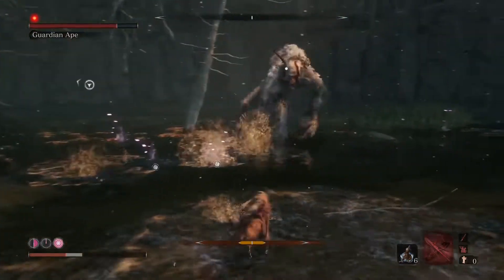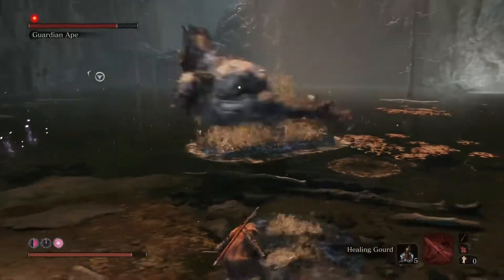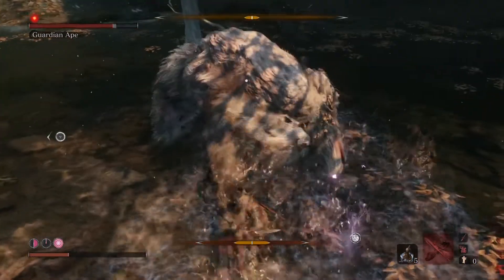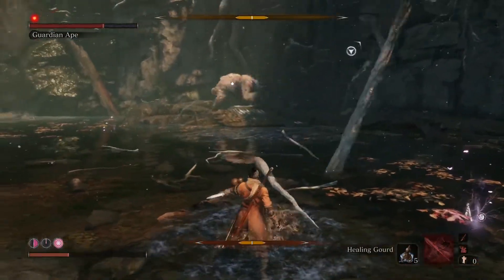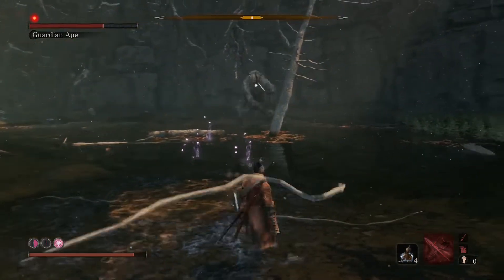Don't get too far away or you'll miss out on the grapples - there are easy hits - so kind of time your dodges. I would say that is the main thing with this boss: make sure you time your dodges, so when he tries to grab you it's dodge dodge dodge, and once you get used to doing that hopefully he won't get you.